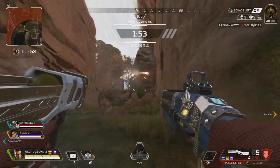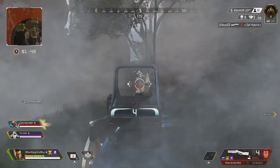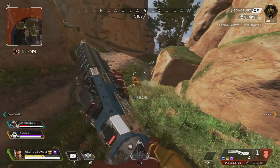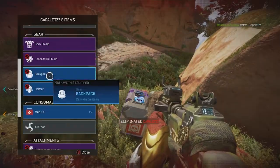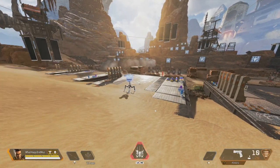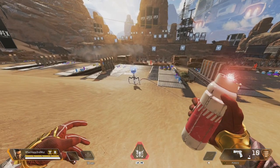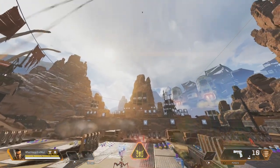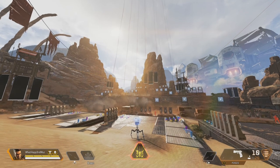Pro tip one: make sure you have a Digital Threat so you can see within your smoke. A Digi Threat is great when you're a Bangalore — you can smoke and see your opposing enemy but they can't see you, unless they also have a Digital Threat, so be mindful of that. Pro tip two: be mindful of Wattson's ultimate, because even if she's on your team it will still cancel out your smoke. Do not shoot your smoke while you're around her ultimate because it will shoot it out of the sky.